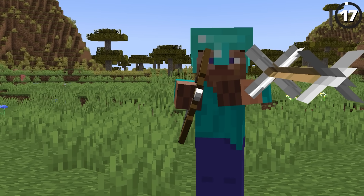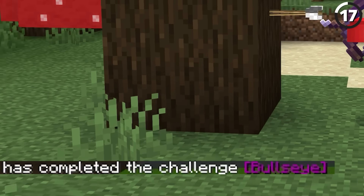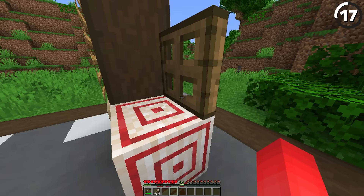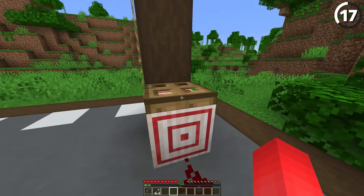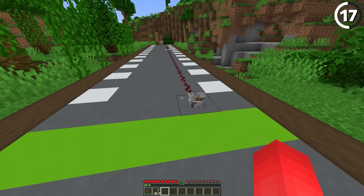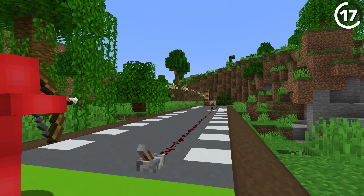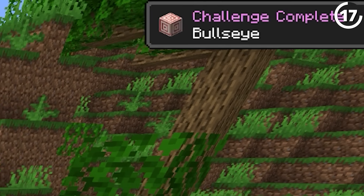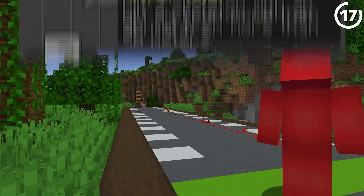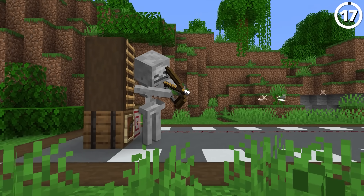If you're terrible with a bow and arrow, that makes it really tough to get the bullseye advancement. Don't worry, this will make it simple. All we need to do is put a trap door on top of our target block, shoot an arrow right into the center, and then once we run 30 blocks away, we can have either a friend or redstone flip the trap door open. At which point it counts as if we shot the arrow from back here and we easily get the advancement. And you can do the same for the sniper duel achievement as well — just switch out the target block for a different kind of target. Easy as that.